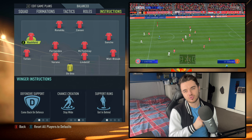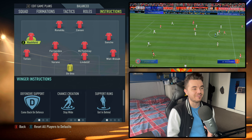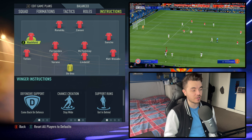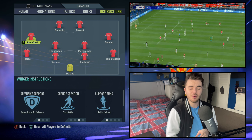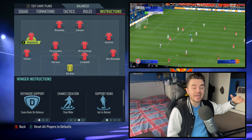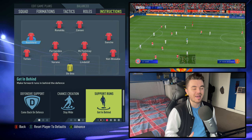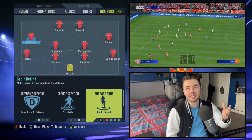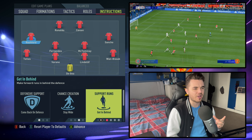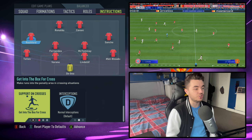On to the wingers. Marcus Rashford replicates Ryan Giggs on the left. His defensive support is comeback on defence — the same for Jadon Sancho on the right replicating Beckham. For Rashford as the left winger, his chance creation is stay wide, really getting onto the touchline and creating width. His runs are on getting behind, utilising pace and energy. You'll find in the gameplay he does find success in those areas.